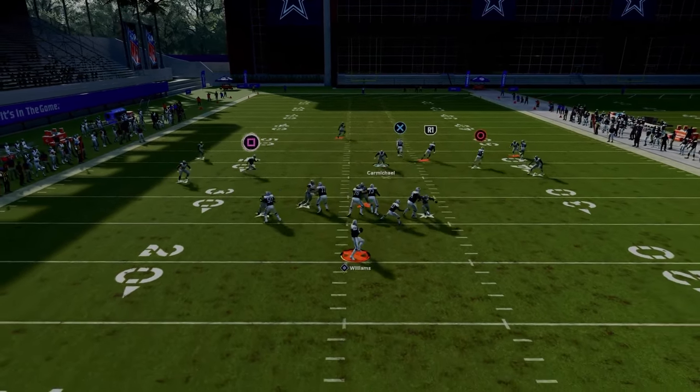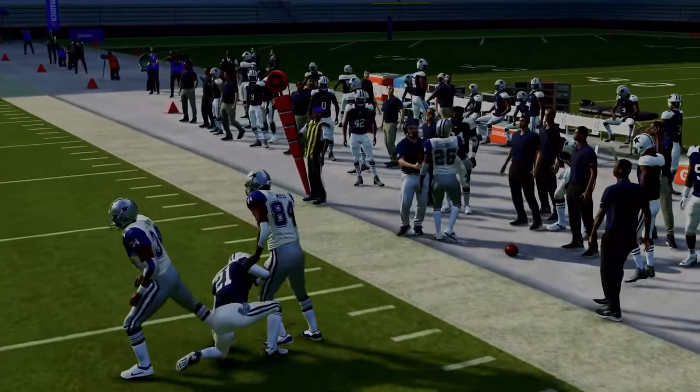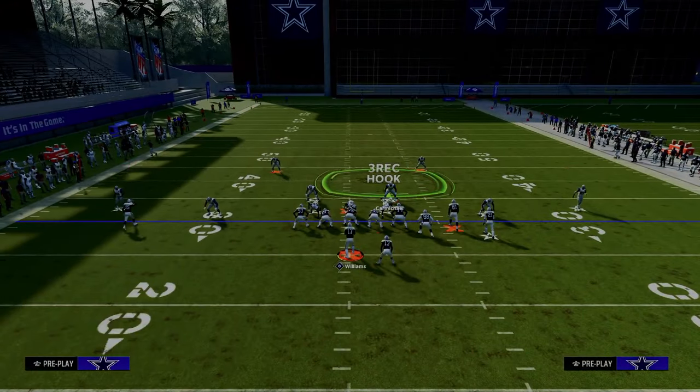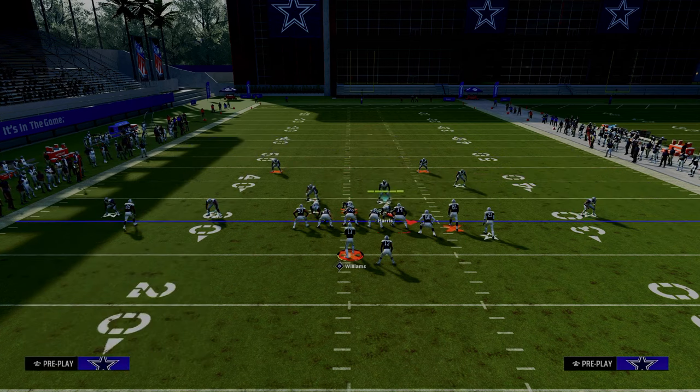What you'll see is even if I wait on this and try to throw it — shade outside — as you can see, it's completely bagged up. Now the cool part about this is it doesn't just stop the double corner. We're going to do the same exact adjustments, but now we're going to show this against play Durham.